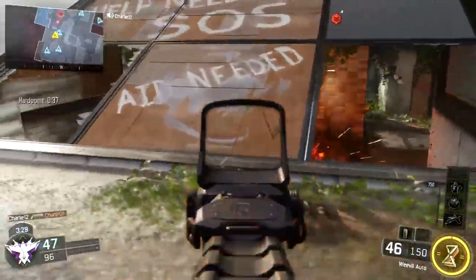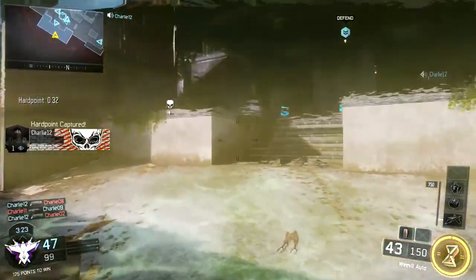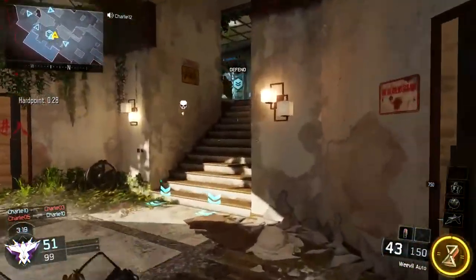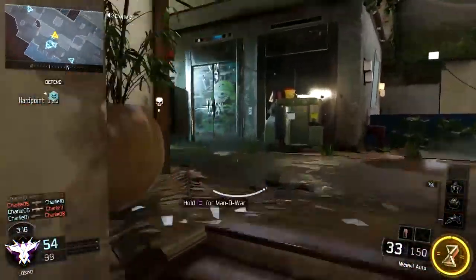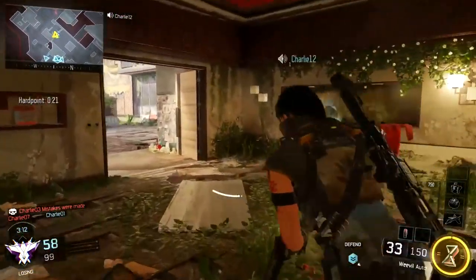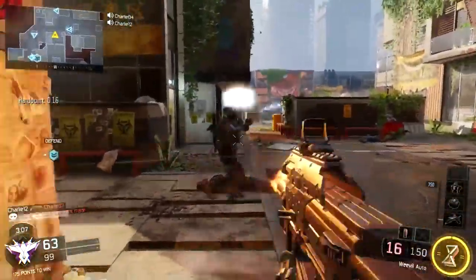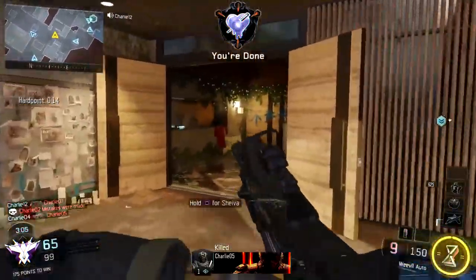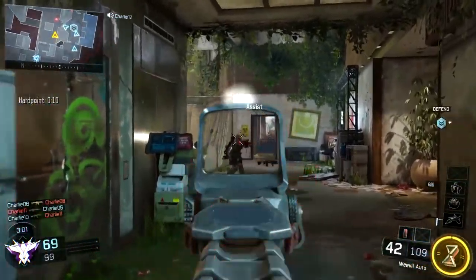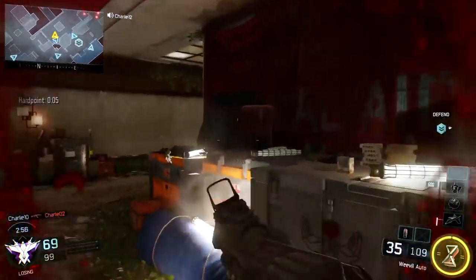On the exact opposite end of things, and still in the Tier 1 perk list, we have After Burner, which gives you a faster recharging thrust pack. That means more jumps more frequently, less time on the ground, more slides. I found this one to be kind of the replacement to Lightweight or Extreme Conditioning. In Black Ops 3 you have unlimited sprint by default and there's no Lightweight perk, so After Burner is the closest you'll get to increasing movement speed. It's one that I use somewhat frequently — good perk.